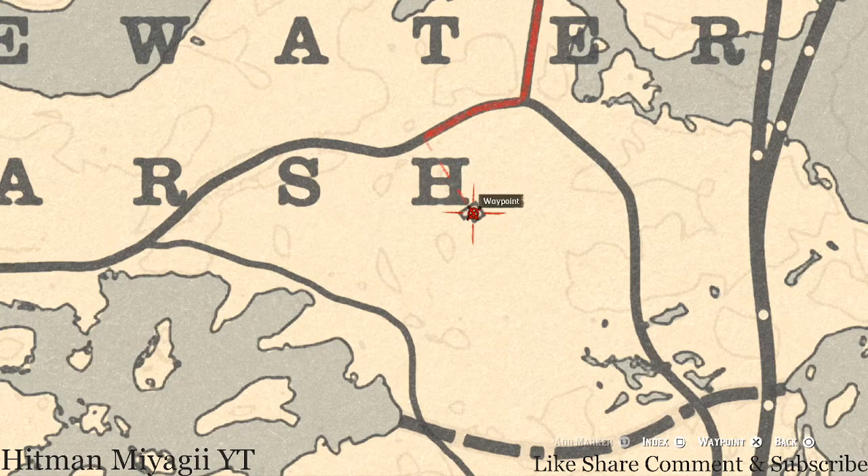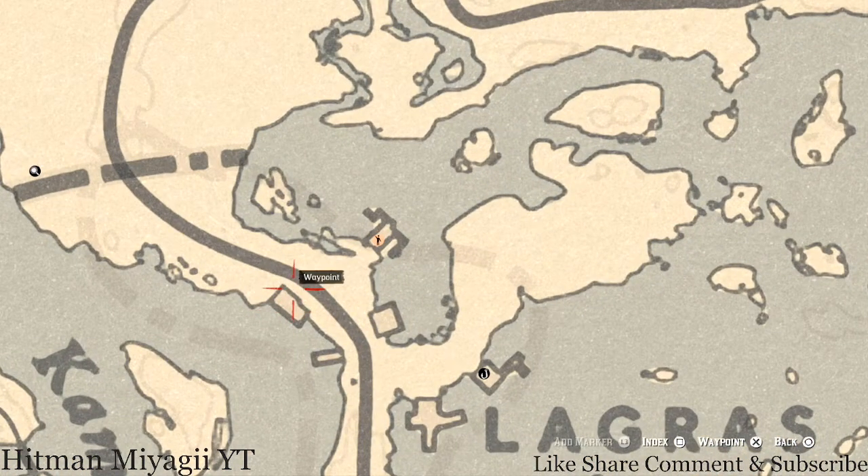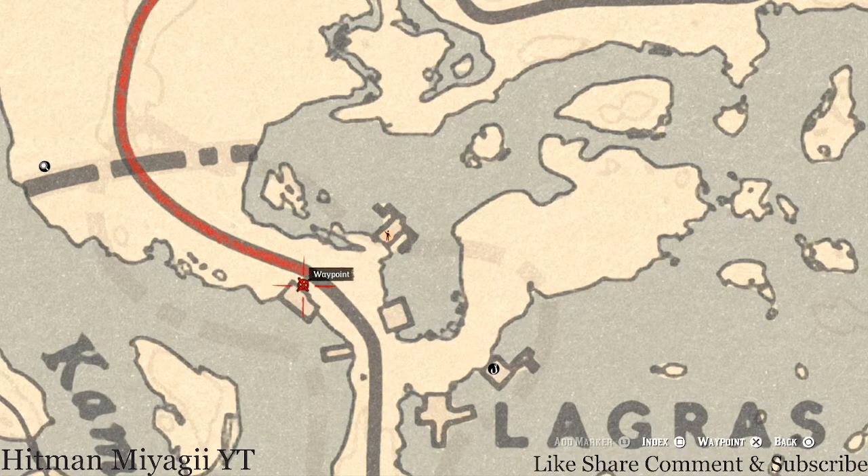Right here by the H in Marsh there's a tarot card. It's not inside the house on the dinner table — it's right here at this location: there's an outhouse, and in that outhouse there's a Page of Cups tarot card. Over here at this next location, right next to the fast travel, there's a little shack, and right on the ground next to the barrel you'll get a Columbent Turquoise Earring — it's right underneath the window.